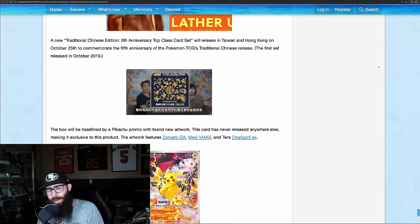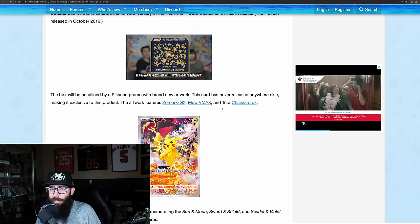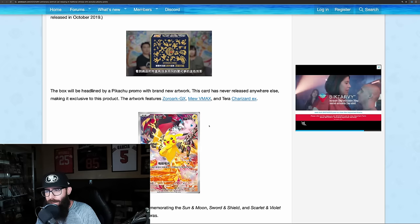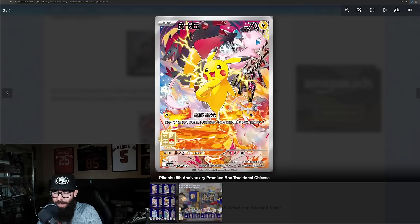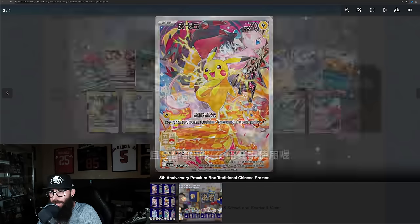All of this information is from PokéBeach, by the way — they are a great news website, so feel free to check them out. But this artwork right here — this is a Pikachu artwork that is exclusive to a Chinese set. Take a look. Absolutely awesome card. Super cool — there's a Charizard down here, you almost didn't even see it. So it's going to come in this box.